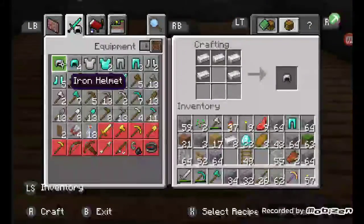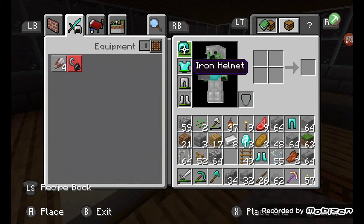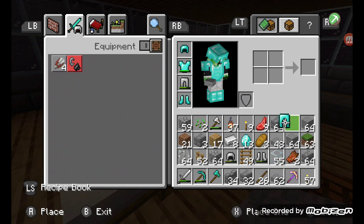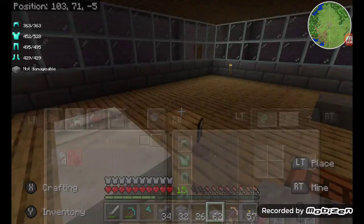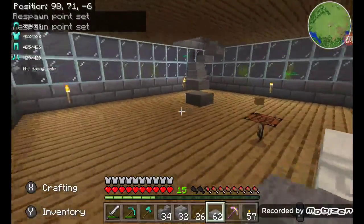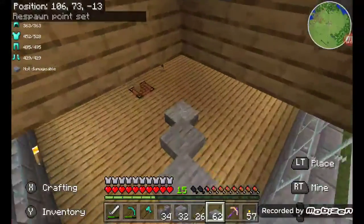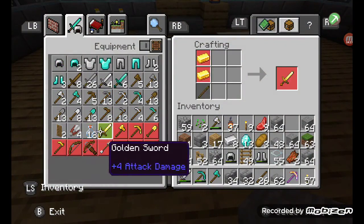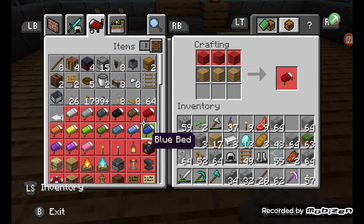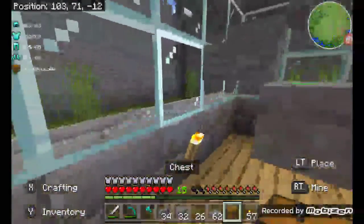I have a lot of diamonds — let's get the old armor off and cover me with diamonds. I still have 13 left over. I'm gonna put those other 13 in a chest somewhere. I need the crafting table — do I have enough wood? Yeah, I think so.